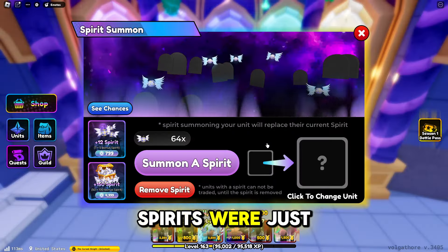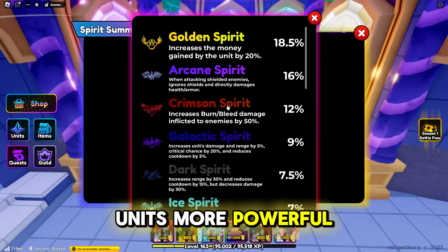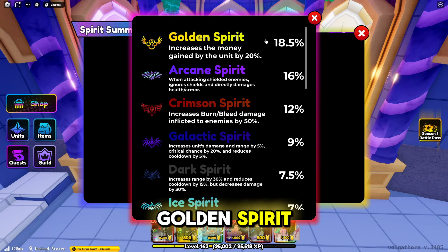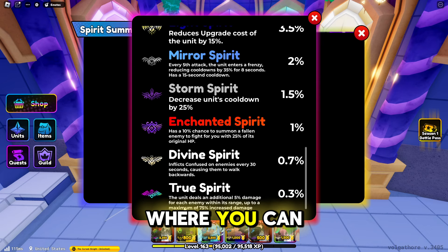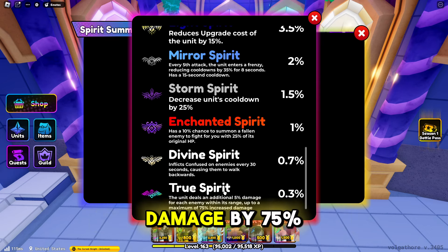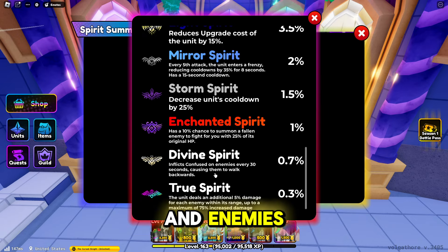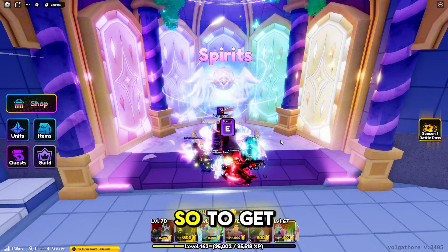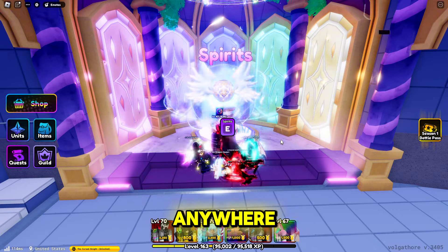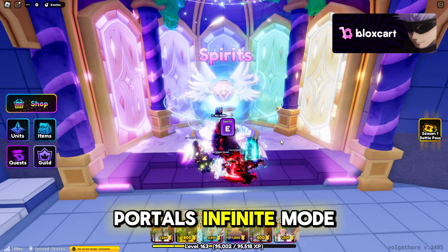Spirits were just added recently — they're another way to make your units more powerful. They range from golden spirit, which is the easiest to get and gives you more money per turn, all the way to true spirit, which can increase your unit's damage by 75%. There are also spirits that reduce enemy movement speed, and divine spirit will actually make enemies walk backwards every 30 seconds. You can get spirits almost anywhere — challenges, raids, portals, and infinite mode.